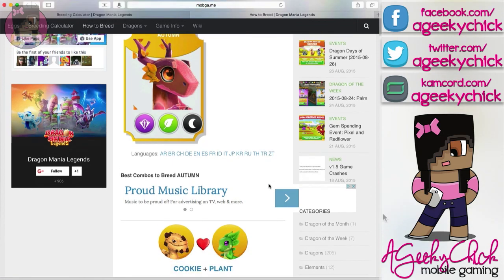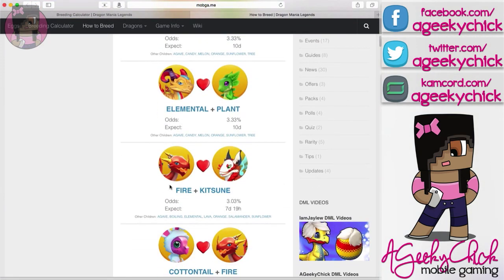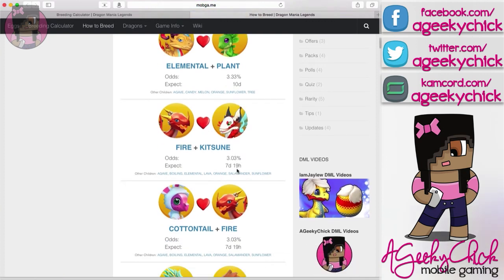There are only two dragons this can work with, and that is Fire and Kitsun. You can get the Kitsun in the Submarine Dungeon Shop using dungeon tokens, or if you're lucky enough to get it in the chest — and remember, if you get to the chest, use the gems and open up all three. You're not guaranteed, but it's the best route to take.